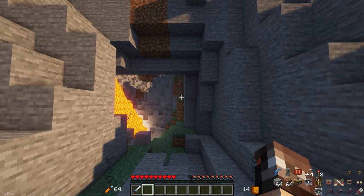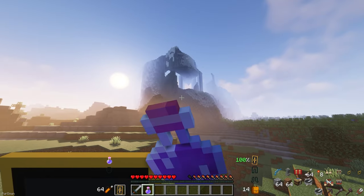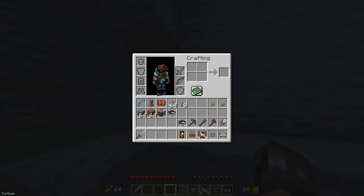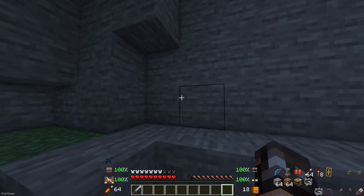Inventory HUD Plus will change your hotbar and the surrounding areas, with the first feature being that you can display your entire inventory on the screen in different positions and layouts. The active effects are also changed so that they now show the remaining duration. The biggest change is the Armor HUD, where you can see the items you have equipped as well as their durability. It also shows how many free slots are in your inventory and the number of arrows remaining.